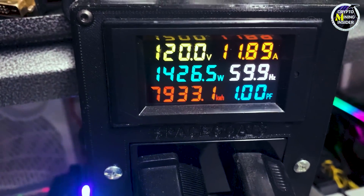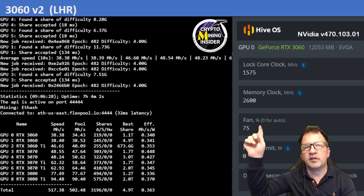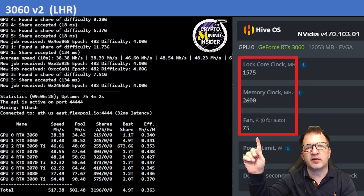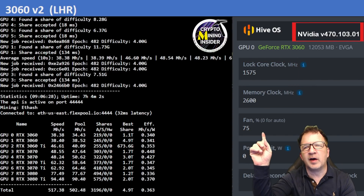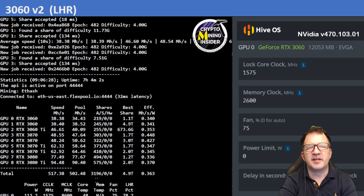My screen layout for testing is simple. To the side you'll see the miner running, and above me you'll see HiveOS with the overclock settings — locked core clock, memory clock offset, fan speed, and the driver, which is NVIDIA version 470.103.01. You'll want to adjust the memory overclock and fans based on your own thermal conditions.